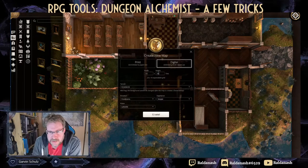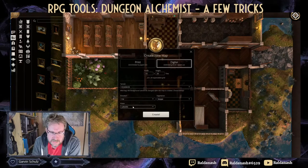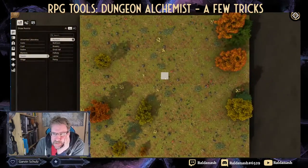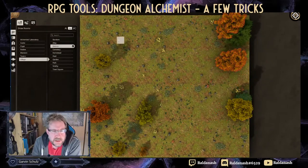New map: 23 by 20, grasslands, flat, no water - we'll be in a meadow. I'm going to make a little village with a bakery and a couple of other buildings. Let's call it 'village bakery.'